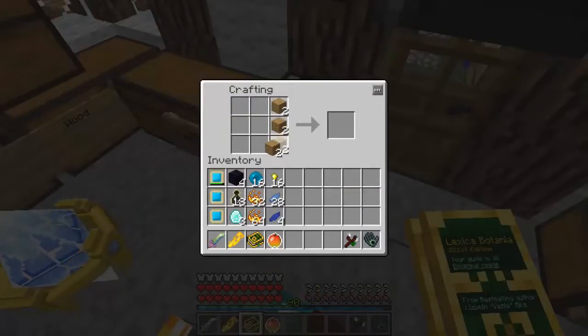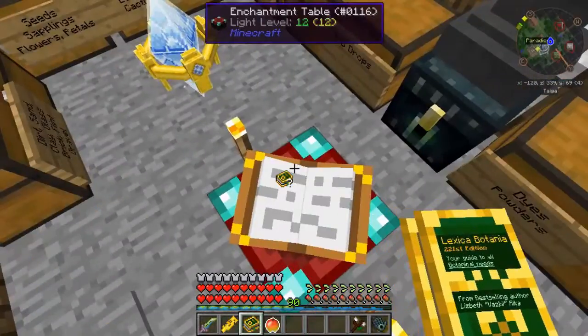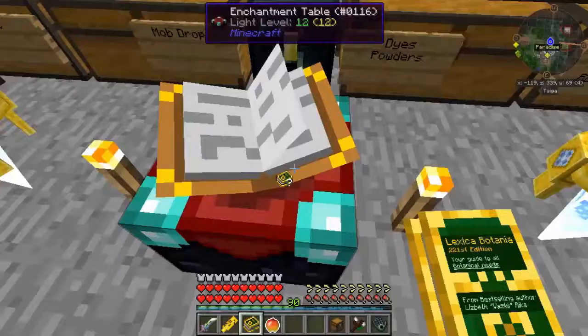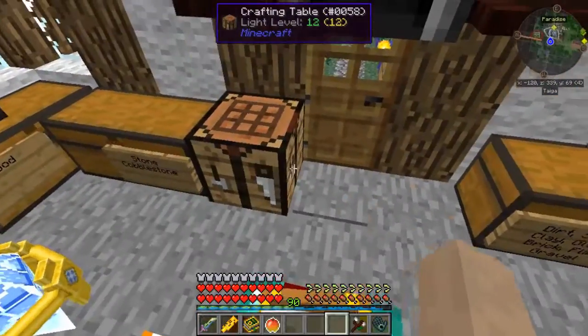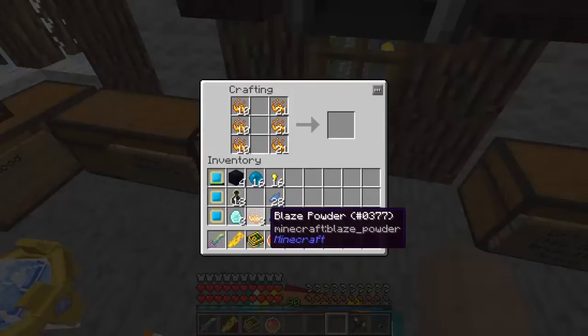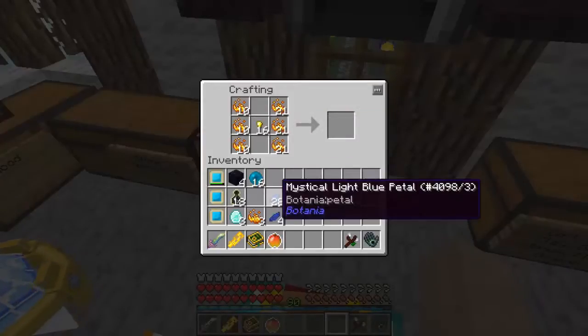A chest needs to be placed right here. Now we need to make sparks — a crazy amount of sparks. I think I have three more sparks than I needed.